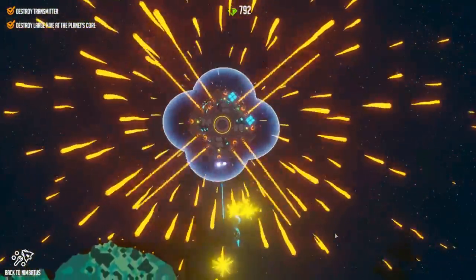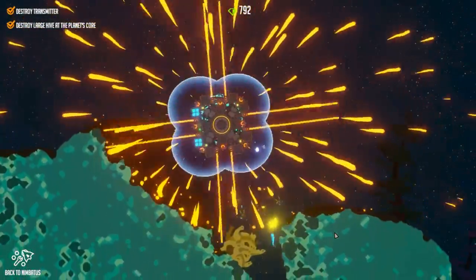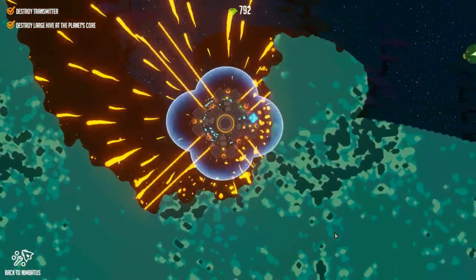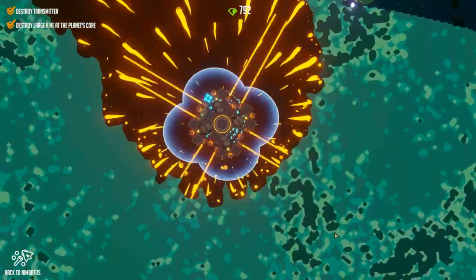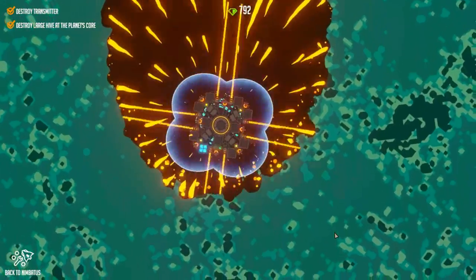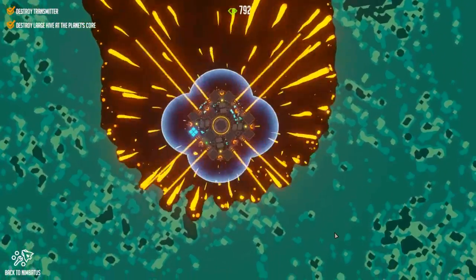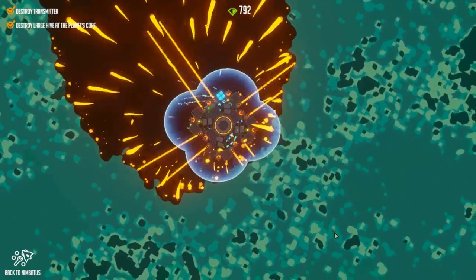I'm curious if the large hive in the centre is now back or not — it still counts as being completed in the top left, so I really don't know. Please don't actually ram the hive there, you'll take so much damage. That may have done some damage anyway with the explosion. Looks like we don't have enough lasers — we're not cutting through the earth fast enough. We have a little bit of spare power, so we could add a couple of extra lasers for that little bit of extra we need.